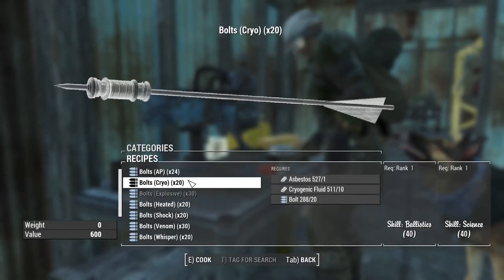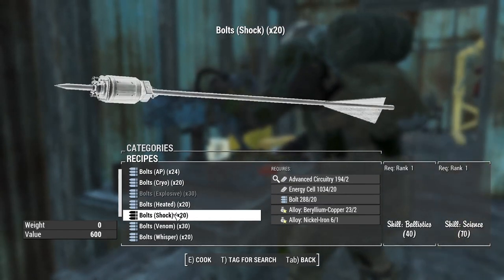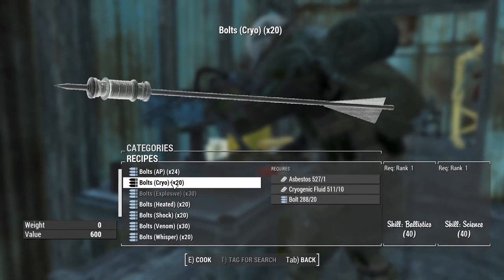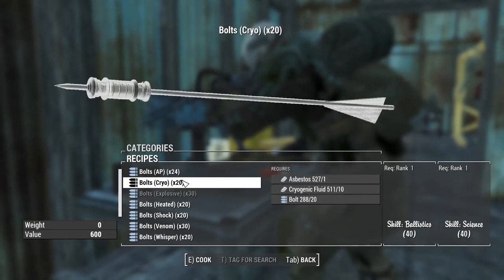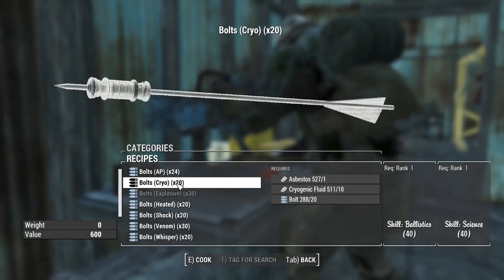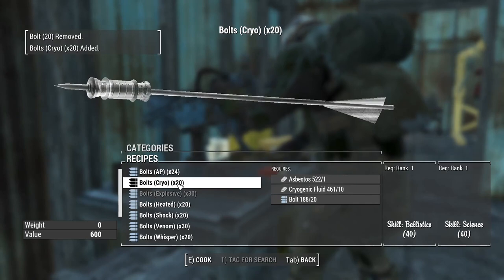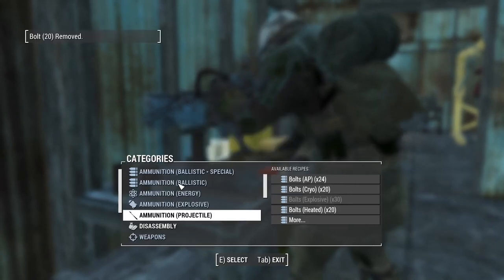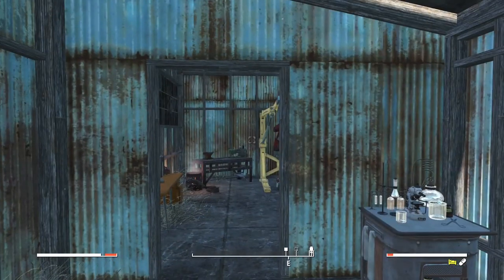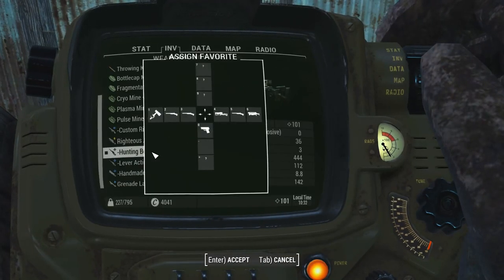Looking at projectiles at the workbench - I could make cryo, heated, or shock rounds. That should be 100 cryo rounds.